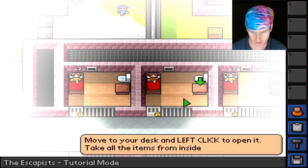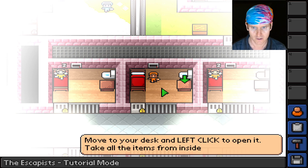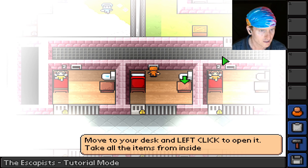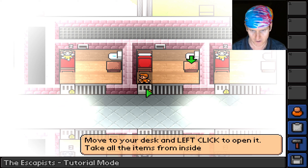Can I talk to Ben or Chris? The tutorial says: 'Move to your desk and left click to open it. Take all the items from inside.' Pressing W, A, S, D — okay, there we go. Looks like there's a vent — oh, that's a TV. There's a hallway here too.